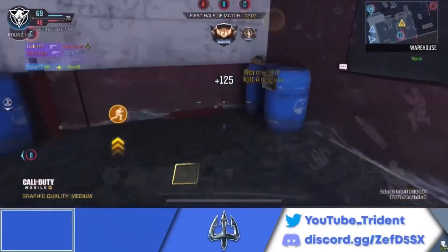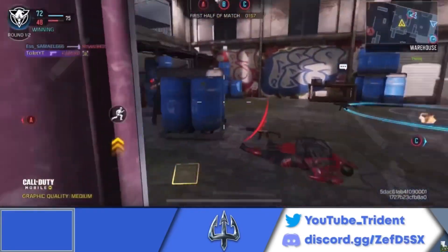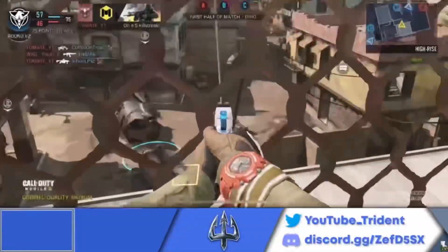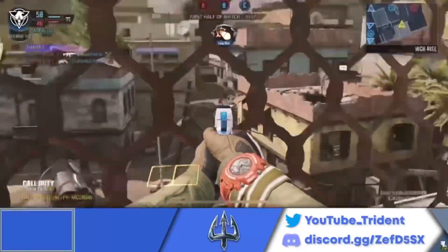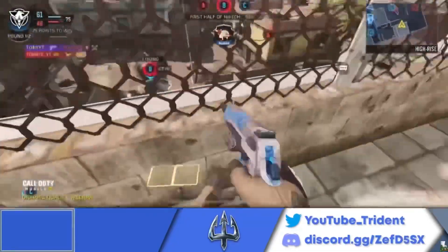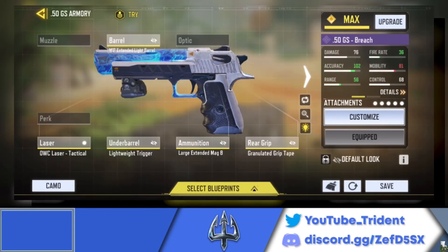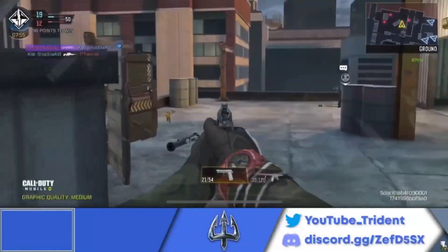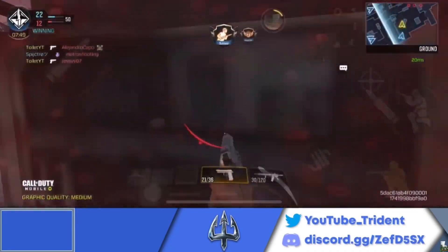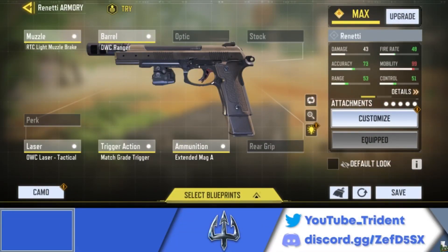The .50GS makes its appearance as the honorable mention. The Akimbo .50GS are the most broken close-range weapon in the game right now — no question, they're like a shotgun. The single .50GS is the best long-range secondary you can snipe with; the range you can get with it is crazy. Here's the gunsmith for the Akimbo .50GS and here's the gunsmith for the single .50GS. The Rennetti pistol was recently introduced — it's a burst pistol, one-burst kill to the upper body and above, making it the best mid-range pistol in the game. Here's the best gunsmith for the Rennetti. Now let's hop into number five.